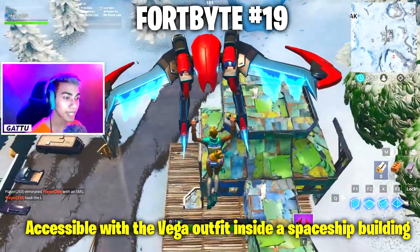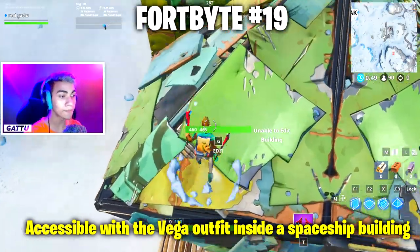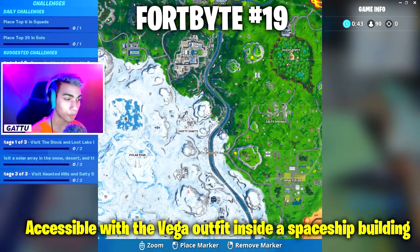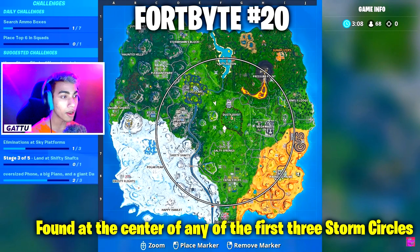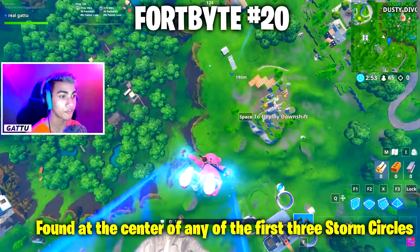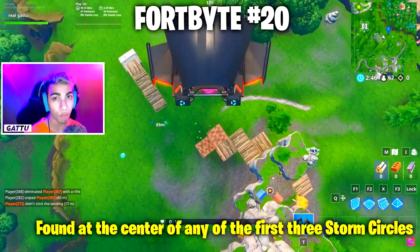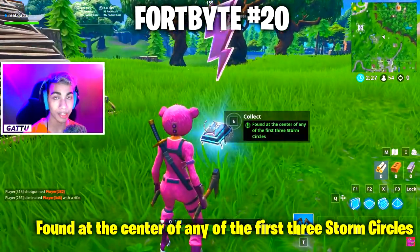Fortbyte number 19 is accessible with the Vega outfit inside a spaceship building — unlock the Vega outfit from your Season 9 battle pass and collect it at this location. Fortbyte number 20 is found at the center of any of the first three storm circles — keep gliding up in the air, go to the center of the circle, and collect the Fortbyte floating there.